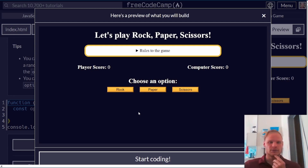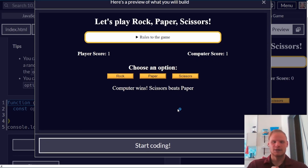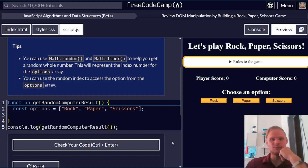Here's a preview of what we're going to build. Looks like we can check the rules of the game and choose an option. Let's say rock — I won because the computer picked scissors. If I pick paper, computer wins because it picked scissors.